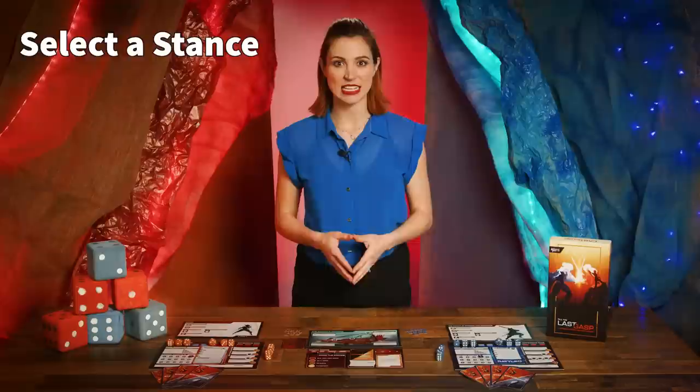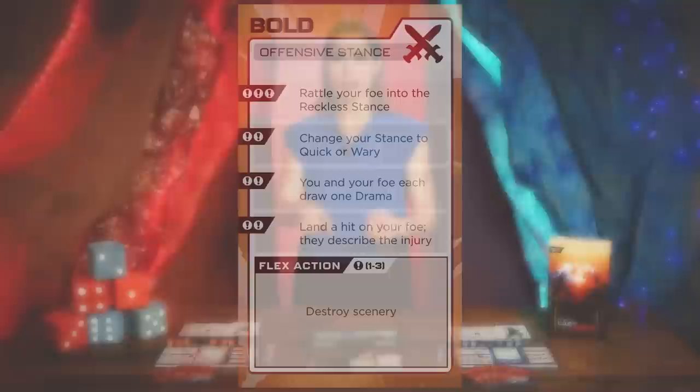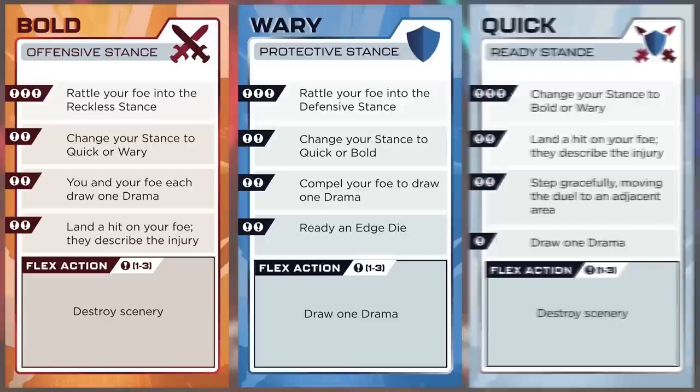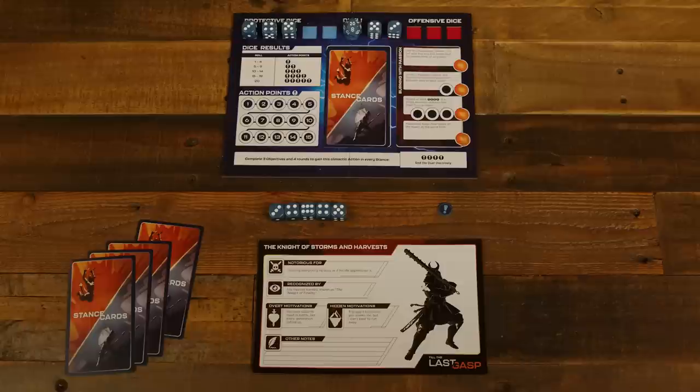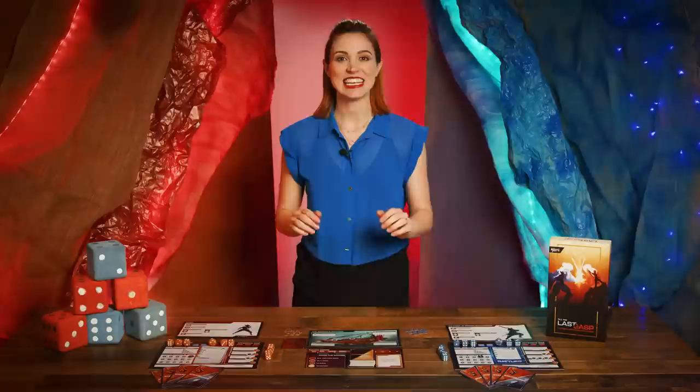First up, in the select a stance phase, each duelist secretly chooses one of their stance cards to play for the round. Though they have five cards, only three of them can be selected for this phase: Bold, an offensive stance; Quick, a ready stance; and Wary, a protective stance. The other two are rattled stances, and characters never start a round in a rattled stance. However, during gameplay, a character may be shifted into a new stance against their will. Once players have selected, they both reveal their choices simultaneously and place them on the stance section of their player boards.